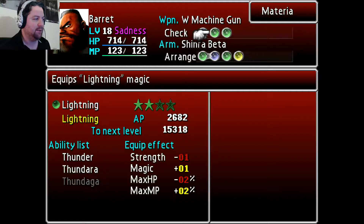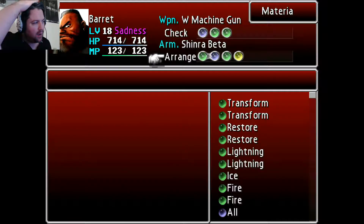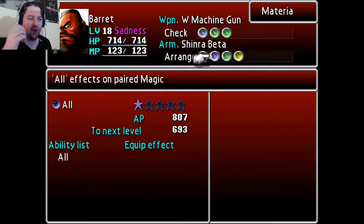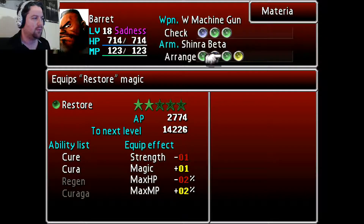As far as Materia, I put Elemental, Lightning, and Fire on here on his double AP weapon, just for the AP growth. I have Poison, and All — the All is mostly for the AP growth, because it's going to be a one-on-one fight, so I'm not going to be really multi-targeting. The All is mainly just for the AP growth on the All Materia. I will be using Poison on the enemy because I believe he's susceptible to it. Restore, in case I need to heal myself.